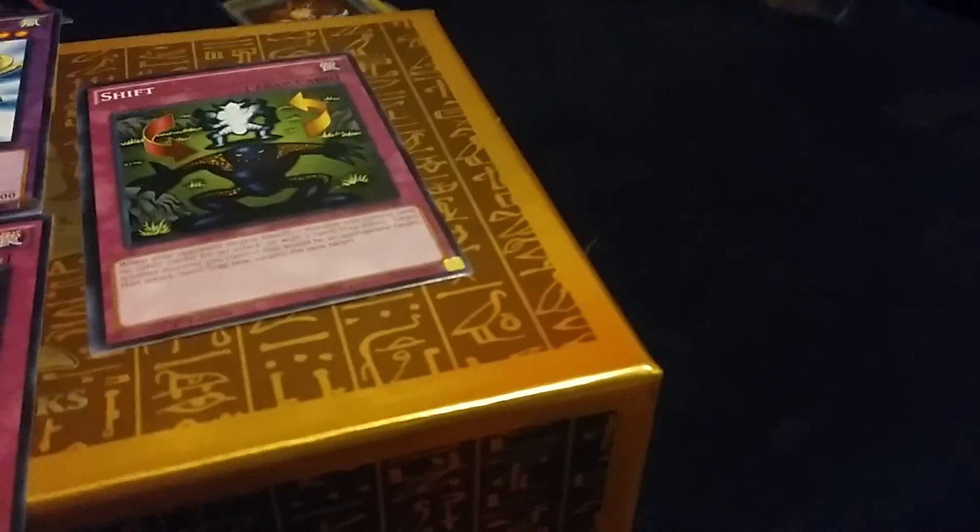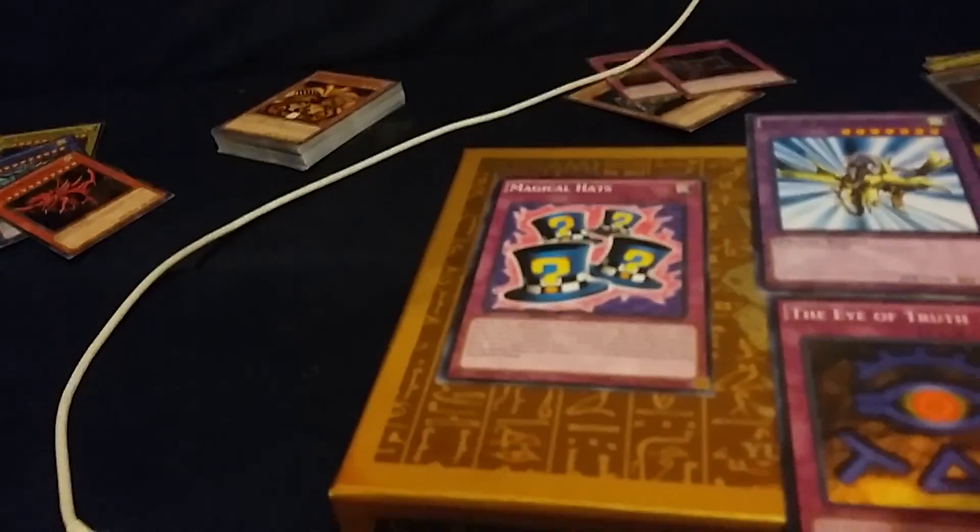Now we have the last four cards — the last three trap cards and the one and only fusion in the Zodiac deck. The trap cards are Magic Hats, the Eye of Truth, and Shift. And Gaia the Dragon Champion, which is obviously the Fierce Knight fused with Curse of the Dragon.